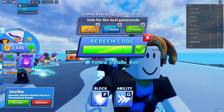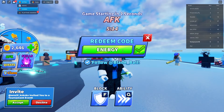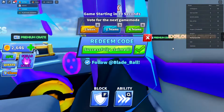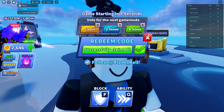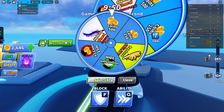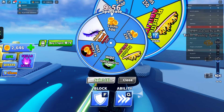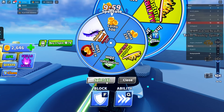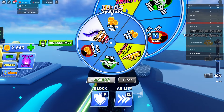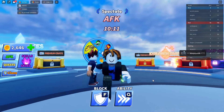The next code is 'ENERGYSWORDS' — E, N, E, R, G, Y, S, W, O, R, D, S. Despite the name, this actually gives you a free spin, not a sword. I can see I now have three spins when I should have two, so the energy swords code gives a free spin.